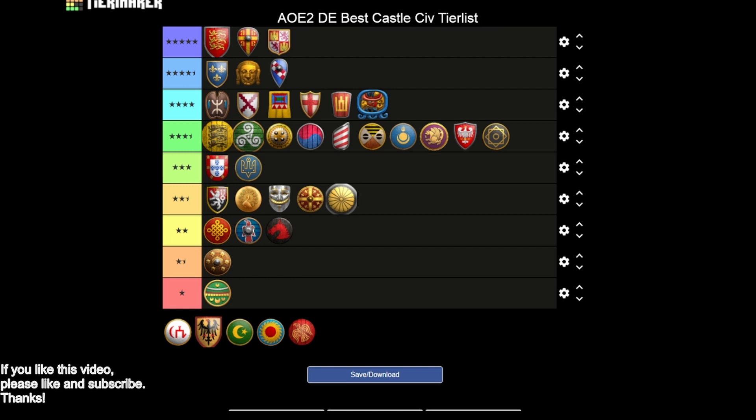Tatars are going into the two star category — a similar story to the Huns where you only get Masonry. But you do have incredible trebuchets: the Timurid Siegecraft gives your trebuchets more range. You have Siege Engineers, Bracer, and Heated Shot. The two extra range on trebs is really good — it lets you position your castle further back and still outrange opponents. Combined with Siege Engineers and Heated Shot, I'm going to bump Tatars up from one and a half to two stars.